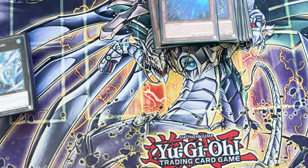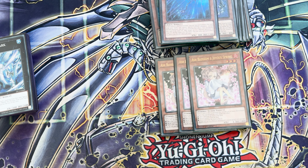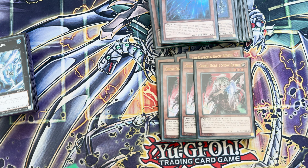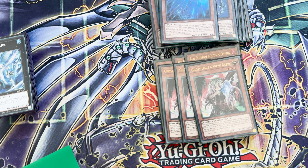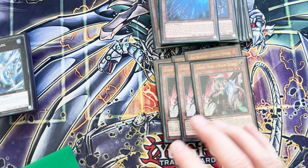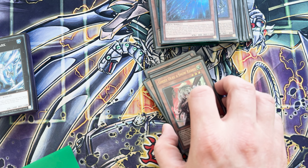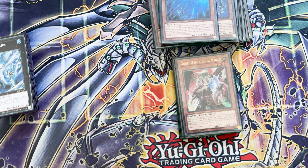Onto the hand traps — why do I still smell fish? Anyway, 3 Ash Blossom and Joyous Spring and 3 Ghost Ogre and Snow Rabbit. I think Ghost Ogre is cool — it helps deal with like the Ashened spell traps, getting them off the field so they can't go full combo on you, and it gets annoying stuff off the field so you can just push for an OTK next turn. You can change it up.